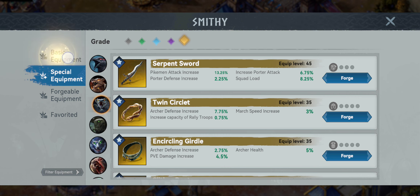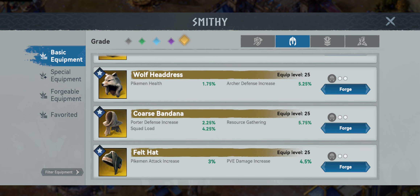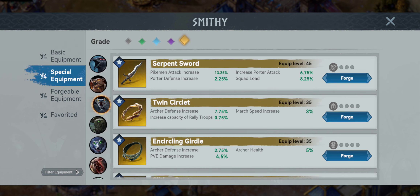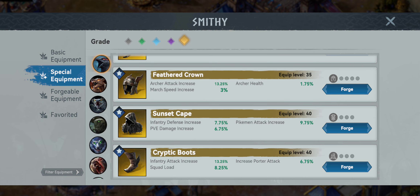We go back to basic equipment just because it's the best piece out there for headgear — the Coarse Bandana: porter defense, resource gathering, and squad load. There was no other headgear for porters to increase squad load except the Bandana, which is why it's on here, plus the added benefit of resource gathering. Next, back to special equipment — the Hound for the Magma Plate, another 8.25% squad load. Then the Crow for Cryptic Boots, another 8.25% squad load. All of these increase porter attack, defense, HP, and squad load — and one of them increases resource gathering.